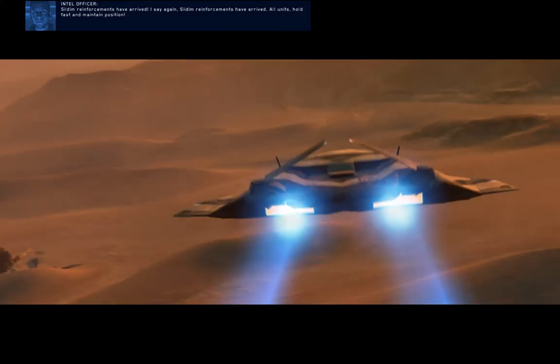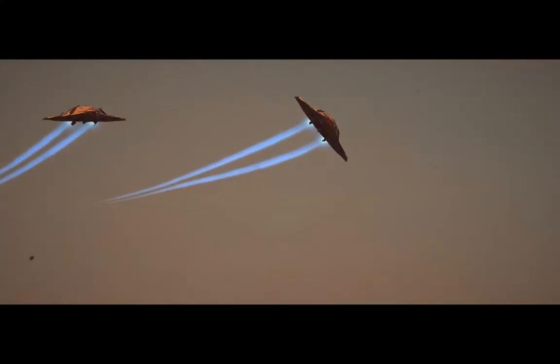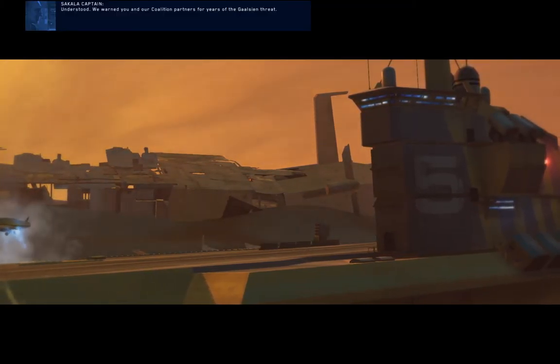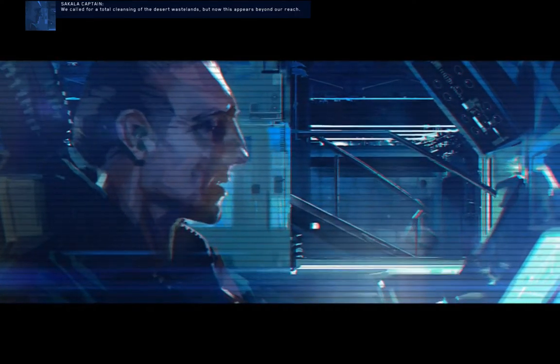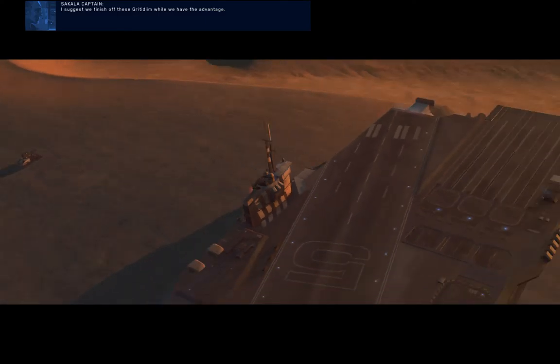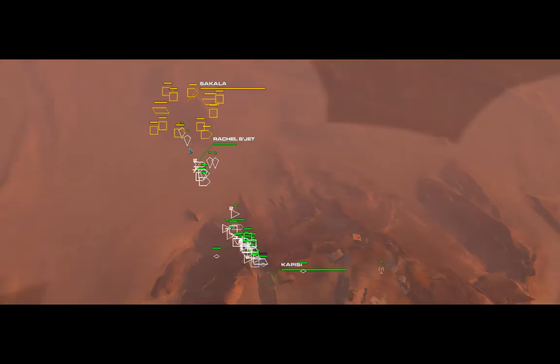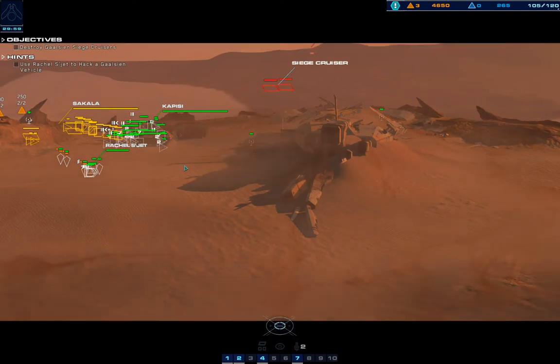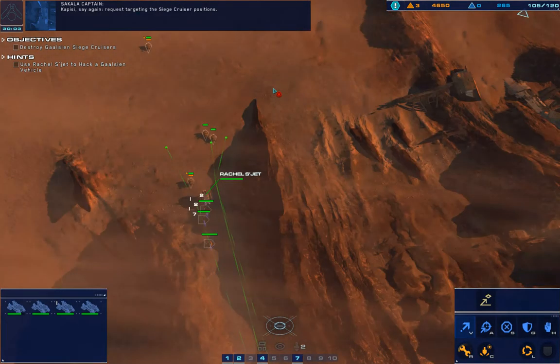Sedim reinforcements have arrived — I say again, Sedim reinforcements have arrived. All units hold fast and maintain position. The enemy carrier Ashoka and her fleet have us surrounded. Kapici, this is Captain Rashad of the Sedim carrier Sakala. We warned you and our coalition partners for years of the Gaussian threat — we called for a total cleansing of the desert wastelands. I suggest we finish off these Crititim while we have the advantage.